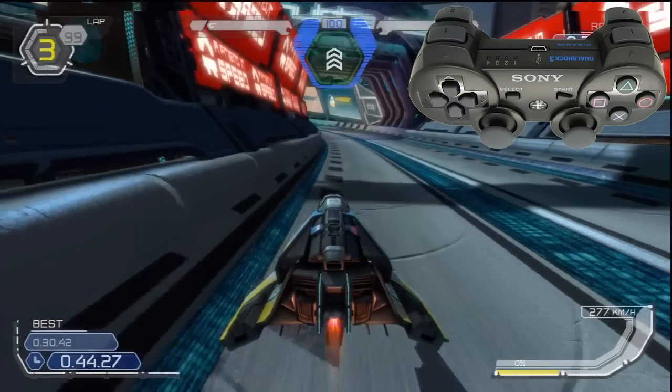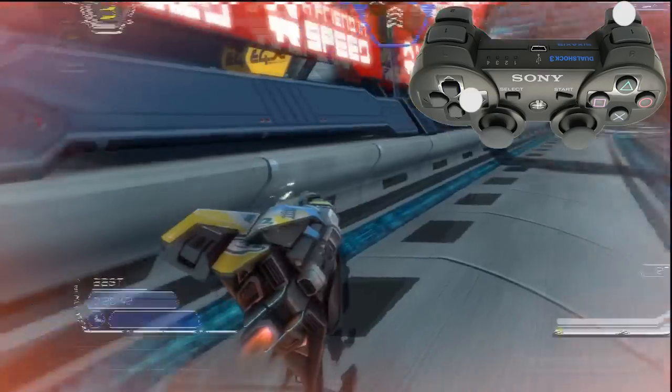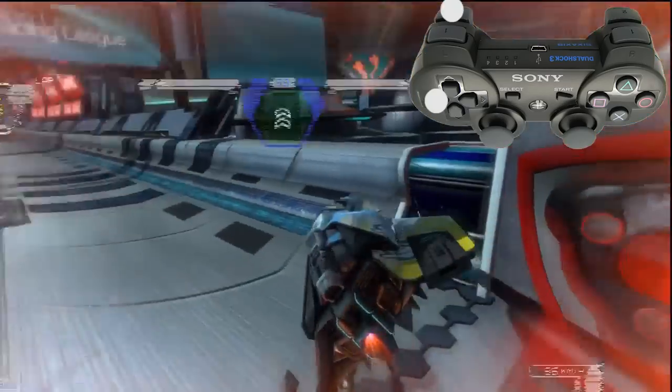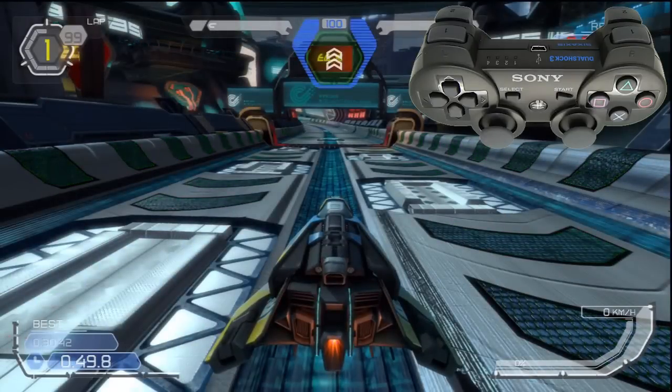On its own this effect isn't much use. However if you turn the craft while doing this it will cause it to turn much more sharply. If you double tap either of the air brake buttons it will cause the craft to shift in that direction. This technique is known as side shifting and I'll be explaining some strategies for it later on.